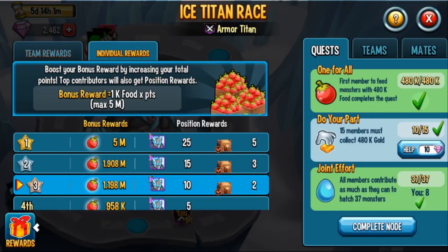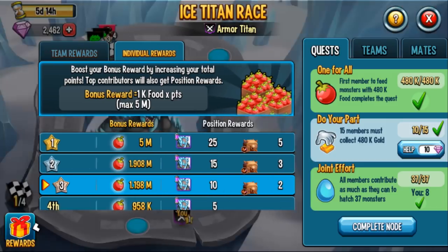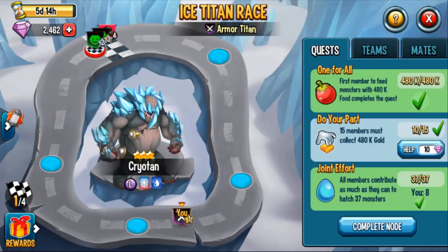For individual rewards: first place gets 25 cells of the team race monster, second place gets 15, and third place gets 10. Everyone else up to 10th place gets 5 cells. If you're first place you also get 5 bronze relics, 3 bronze relics for second place, and 2 bronze relics for third place.